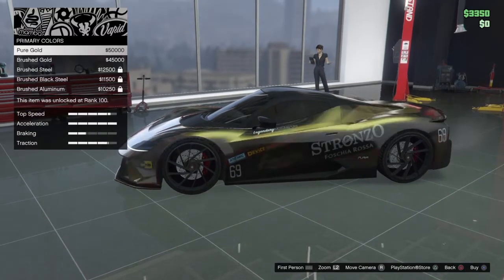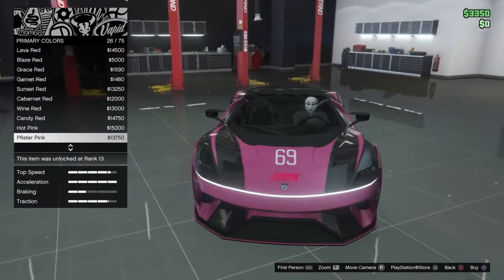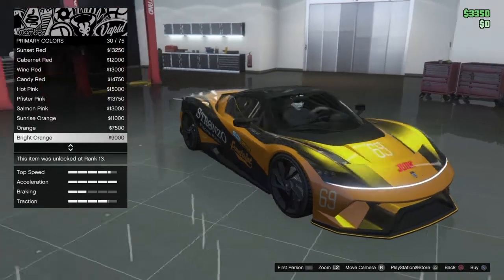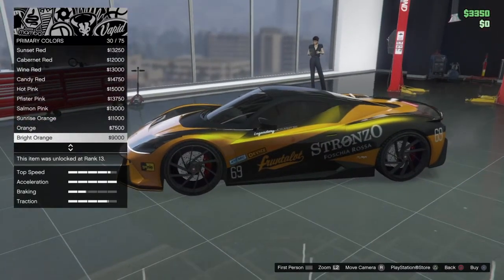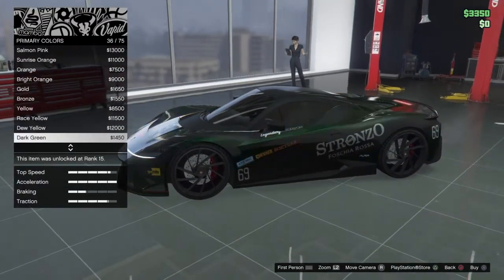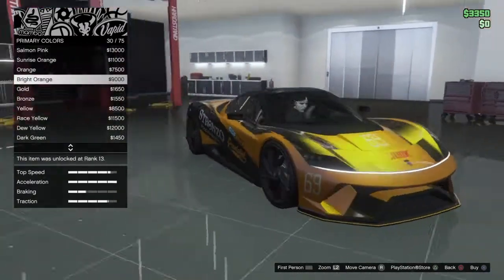Primary color — all right, so that's everything you see here. To pink — I mean, it wouldn't look that bad. Bright orange — I like the way that looks. But I think I might go with orange or like race yellow. I don't like the parlor lesson, I think that's what that's called.